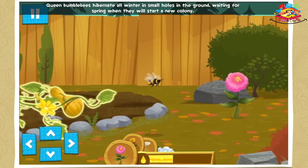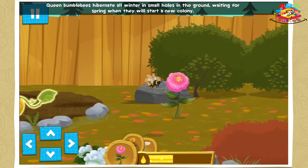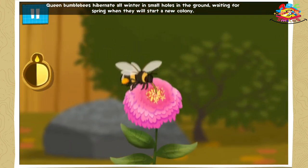Queen bumblebees hibernate all winter in small holes in the ground, waiting for spring when they will start a new colony.